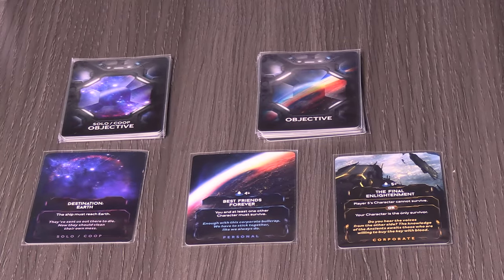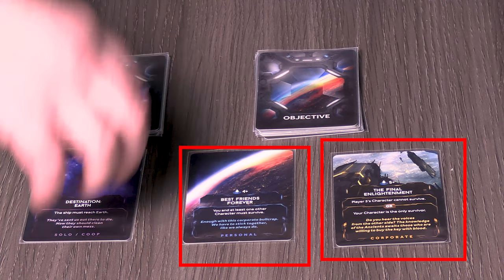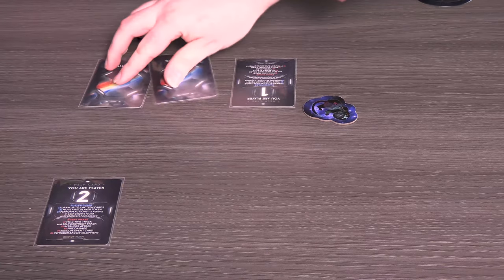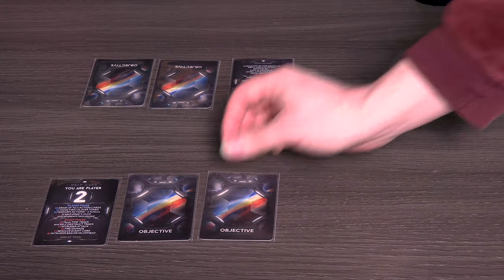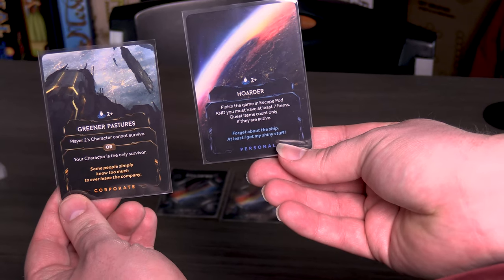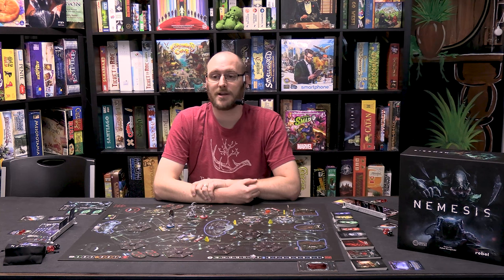Now the players have to decide if they are playing a semi-cooperative or fully cooperative game. If playing semi-cooperative, which we highly recommend, use the corporate and personal objective decks. Shuffle each deck individually and deal one of each, face down, to every player. If you are playing alone or cooperative, you will instead give each player one face-up card from the solo co-op objective deck, two for solo play.